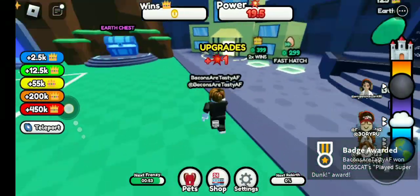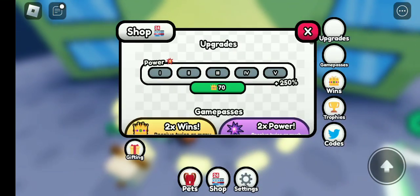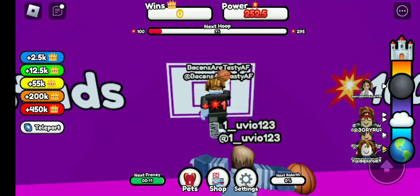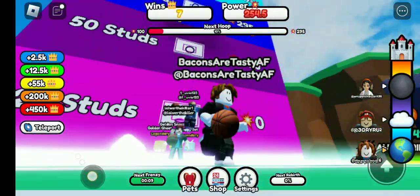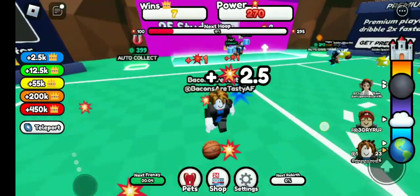In this video, I'm going to be playing Super Dunk. You can dribble to get power. You can also upgrade to get power every time. Most importantly, you have to click the subscribe button. Wait, that wasn't in the script? Just hit the subscribe button down below. Now, let's pull the video.